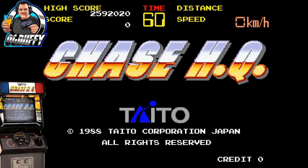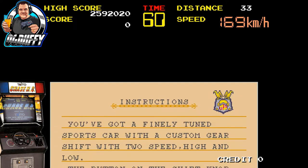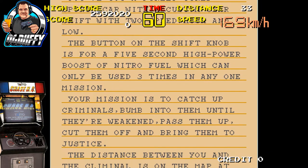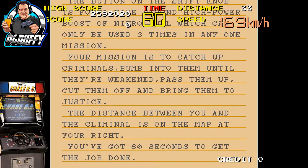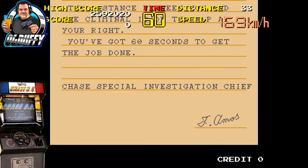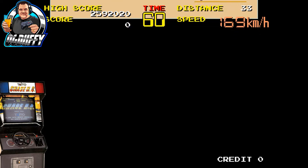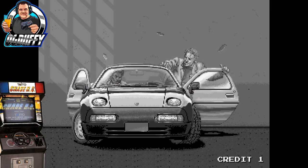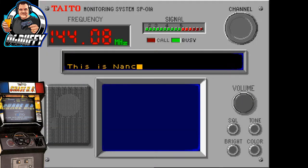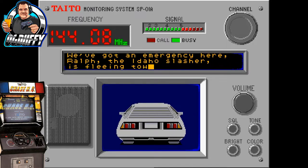So here we go. This was Chase HQ by Taito, released in late 88, and turned out to be an absolutely amazing game. It's a racer — you're racing along, doing the obstacles, avoiding other car clashes. But you're chasing the criminal down. You had three turbo boosts you could use, high and low gears, and the turbo boost gave you a nice boost for about five seconds. This is the arcade version, which was just brilliant graphically. It was a massive hit in the arcade and went down really well around the globe, winning numerous awards.